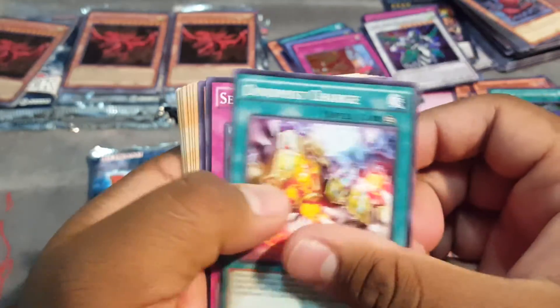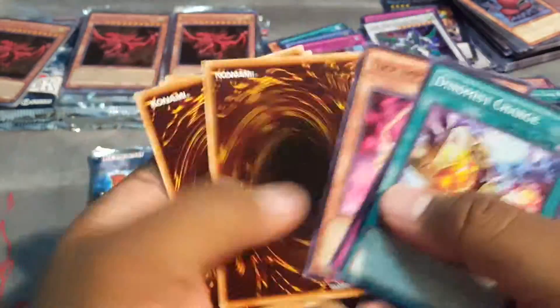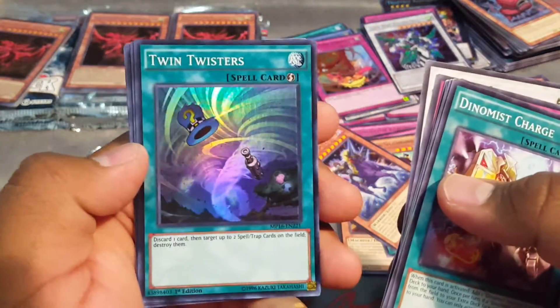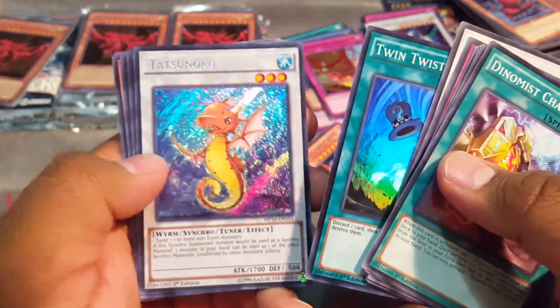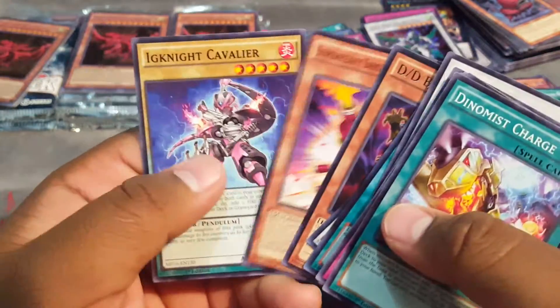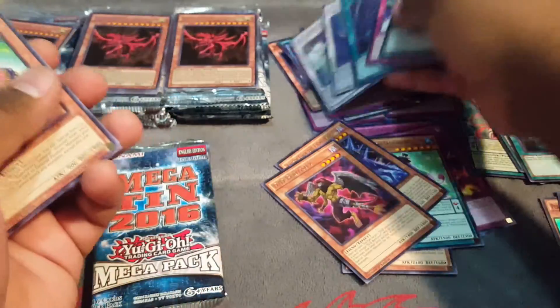Let's see. That's weird — cards are backwards. It's definitely a good Super: Twin Twister. And Tatsunoku — that's actually a really good reprint right there, forgot about this card. And Blackwing. And a DDD Burfment. So definitely Twin Twister and Tatsunoku, that's pretty good cards right there.